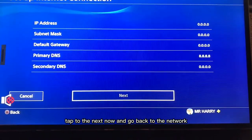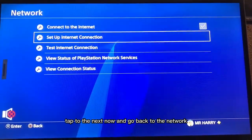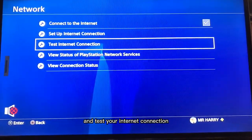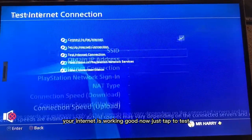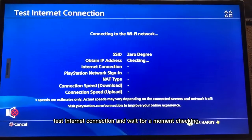Tap Next, then go back to Network and test your internet connection. Your internet is working good. Just tap Test Internet Connection and wait for a moment while it checks.